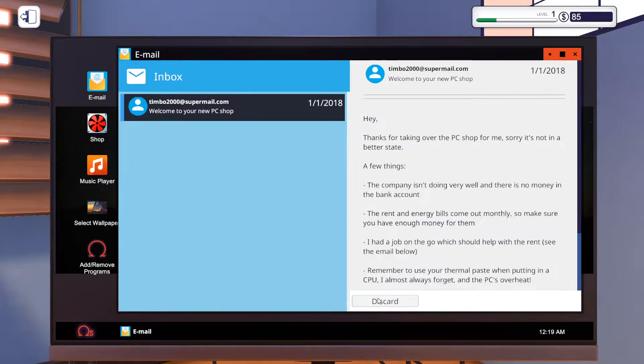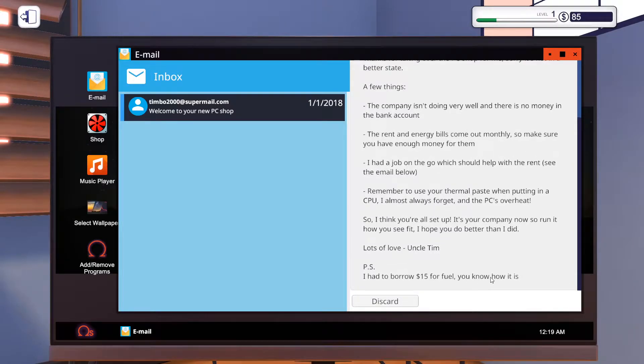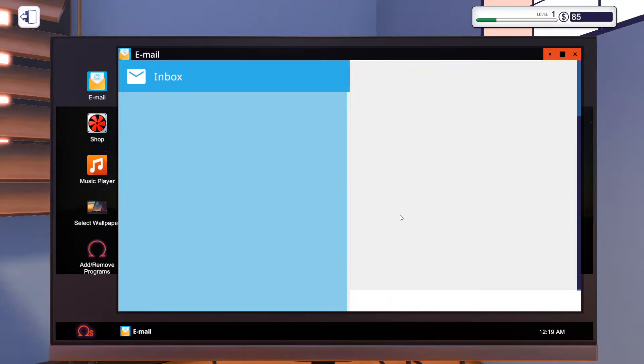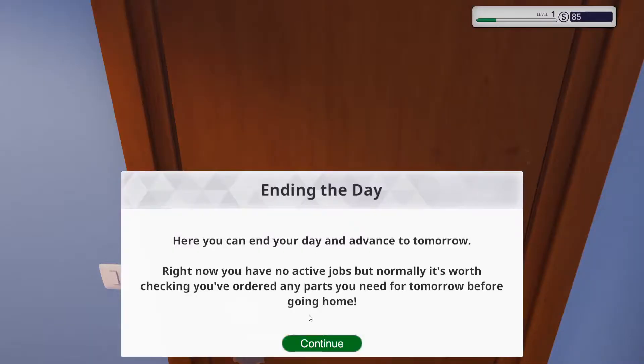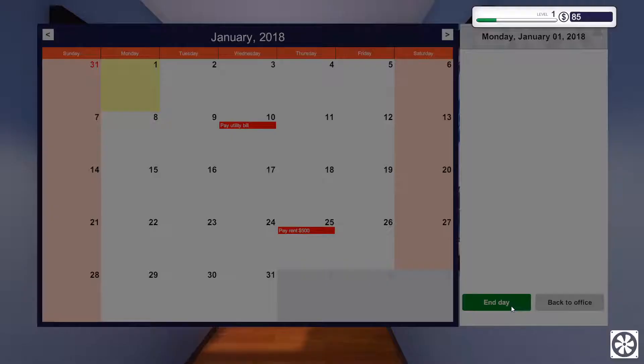That's everything for today, let's go ahead and discard that. You had to borrow $15 — that's why we're negative $15. You have to borrow some money for gas. Let's end the day.